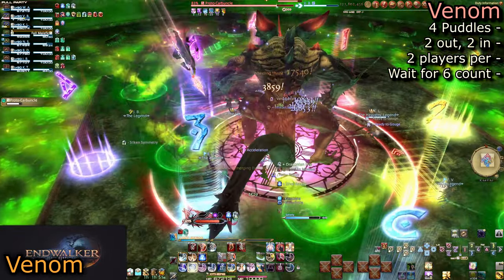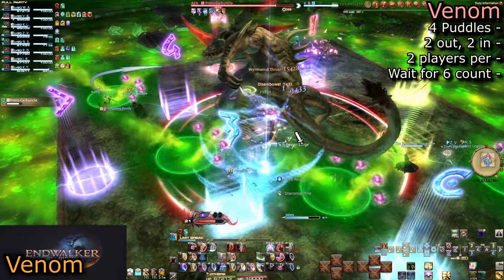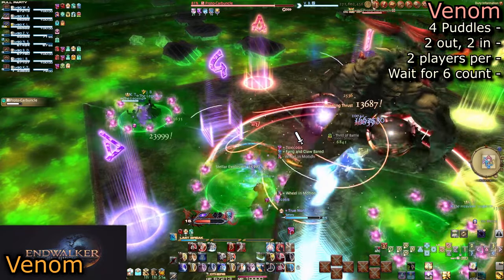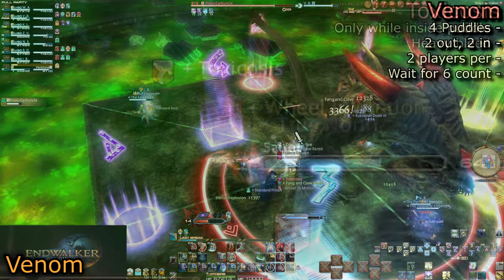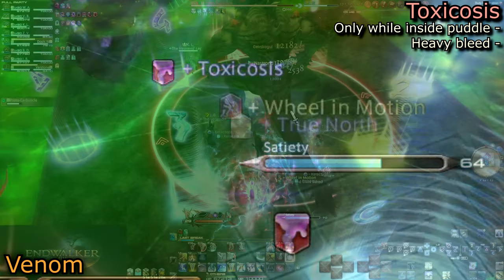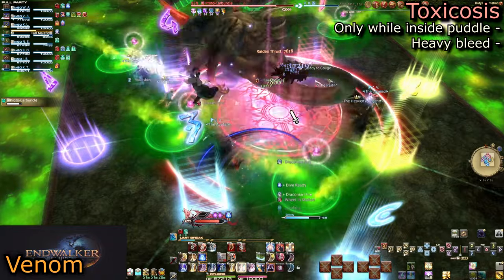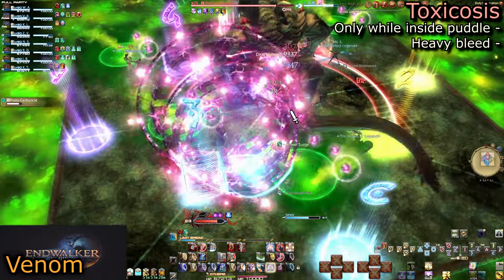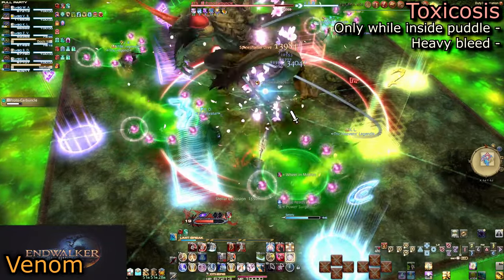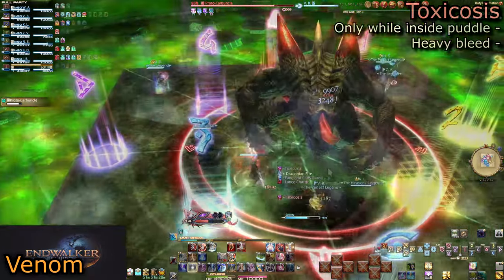There are a number of complications. One: if you don't have two people in the puddle, it will explode on the nearest player, killing them and anyone nearby — only tanks have any hope of living, and it still summons an add. Two: standing in the puddles will give you Toxicosis until you step out. Do not stand in the puddle until about the six or seven count. This debuff is a heavy bleed, meaning you will bleed less the less time you are in it. Going in at the last moments will only cause one tick of damage or even none at all.